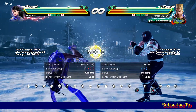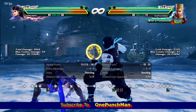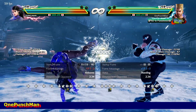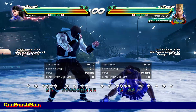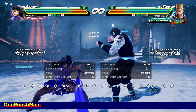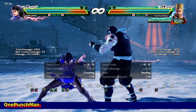Then there is this funny move — minus 17 on block. Can punish it with death fist, but it sometimes does not connect, so down 1 is easy and confirmed. Can take side to it. Be aware: on hit she is at plus 19.